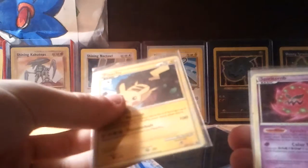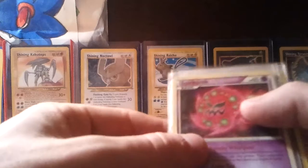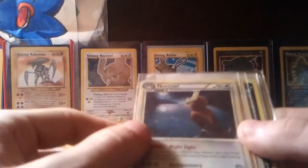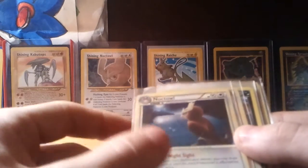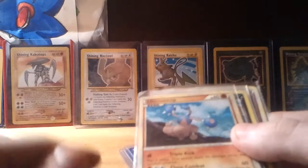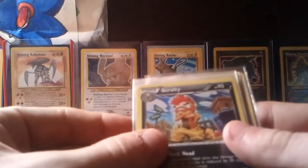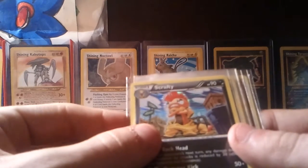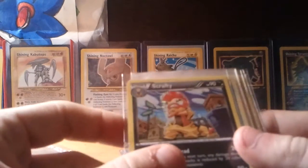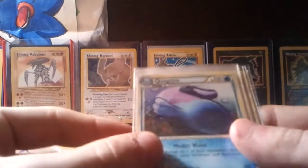So we have Pikachu, the promo one, Black and White 3 — I mean, Heartgold Silver 3. A Triumphant Spiritomb, which is very awesome. Wow, I actually don't have this, and I was wanting it. Noctowl — I think Noctowl is really awesome. These are all holos so far. I don't have this one either.